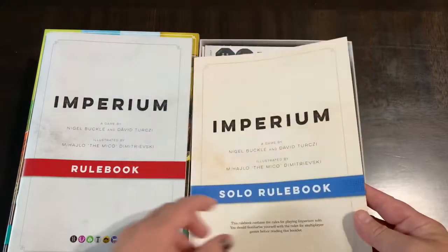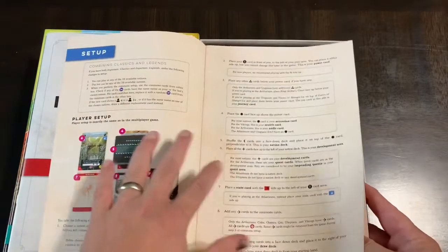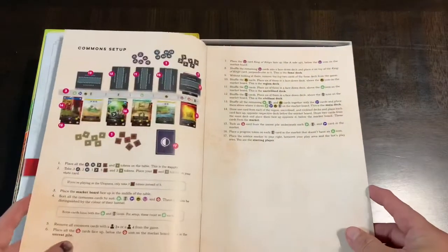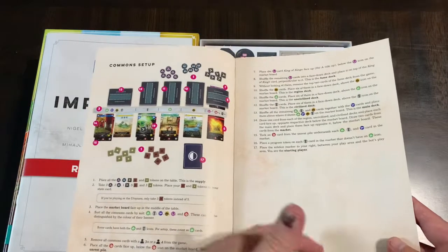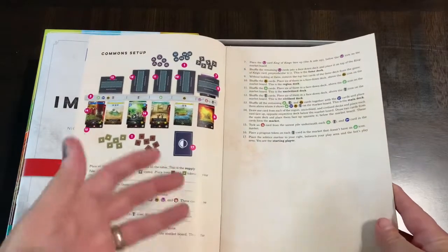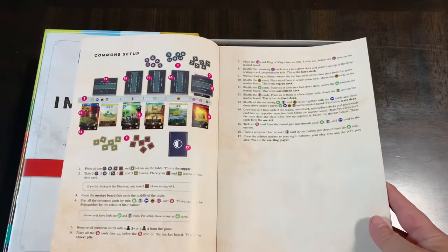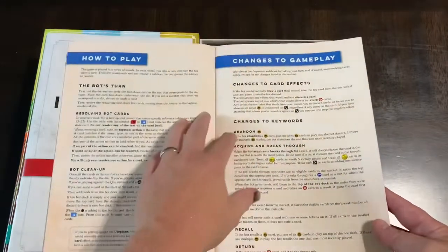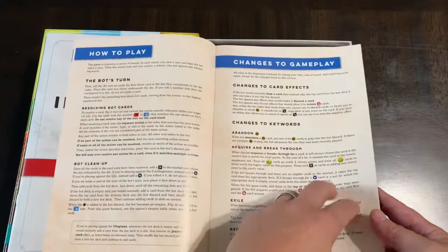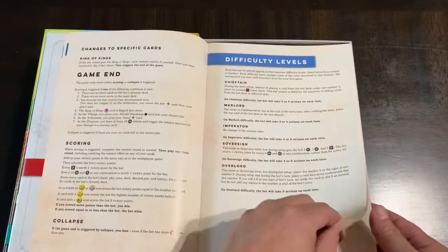You also have the solo rulebook that talks about solo play. There's a whole way to play this solo with any of the different nations, because there's a solo bot that, based on what cards you draw, will determine how the opposing nation plays. Here are the rules on solo play — how to play, the changes to gameplay specific to solo, and the difficulty levels.